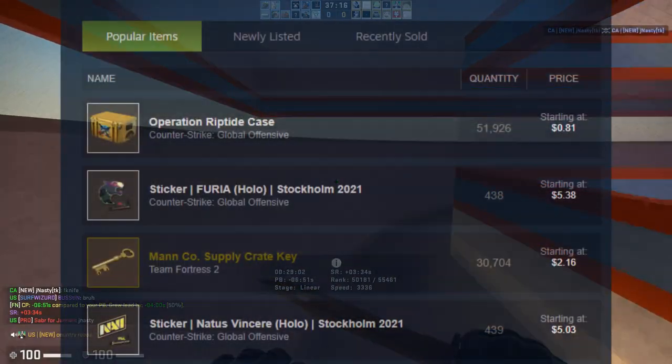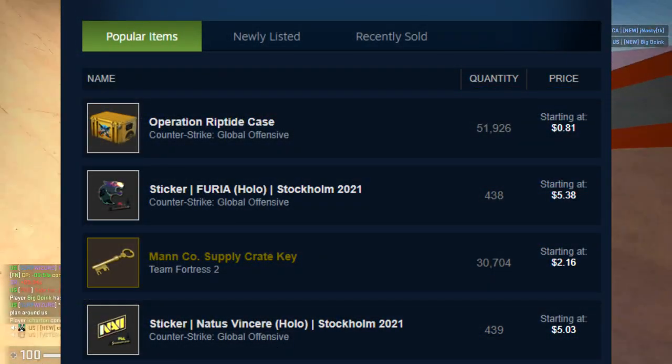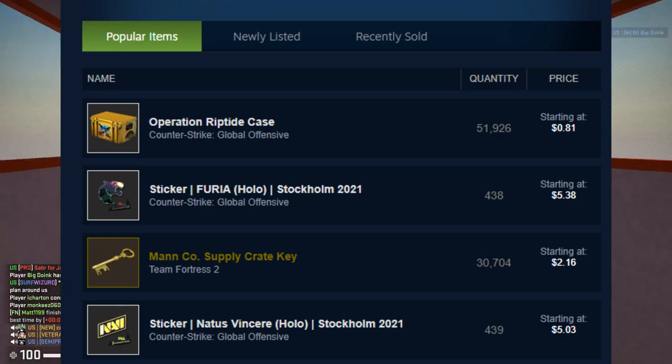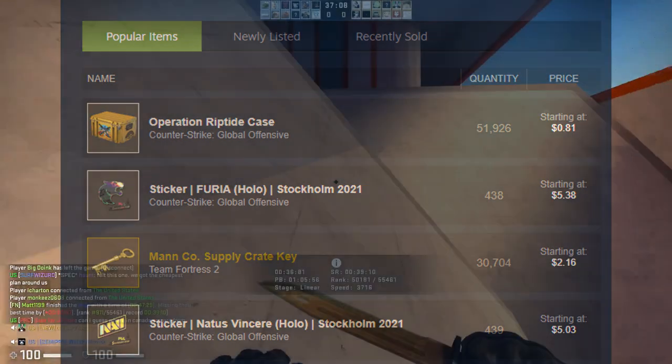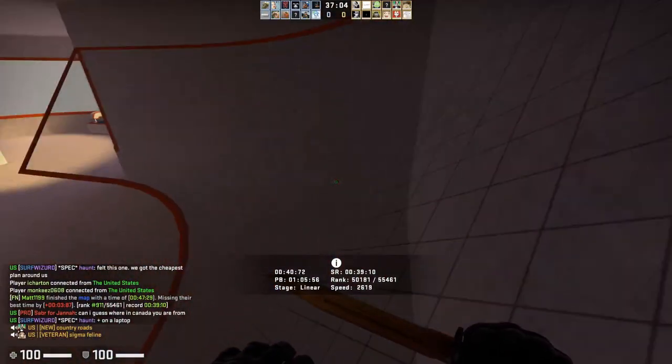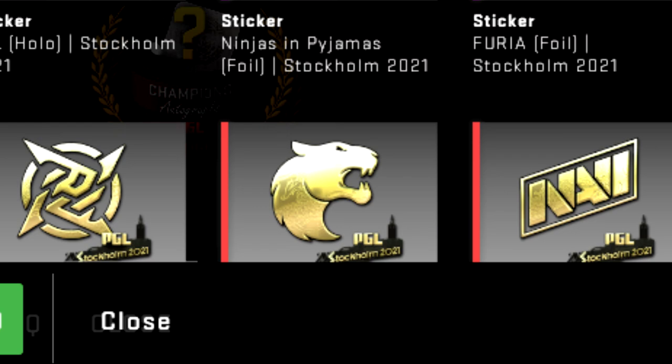It's only day one, and Furia and Na'Vi hollows, which are probably the most desired hollows out of this entire major, are only sitting at around $5. That's not exactly a great sign. Now, backtracking just a little bit back to RMR, we actually got gold team stickers in these capsules as well, which means RMR is just really screwed. That's the only way to put it.